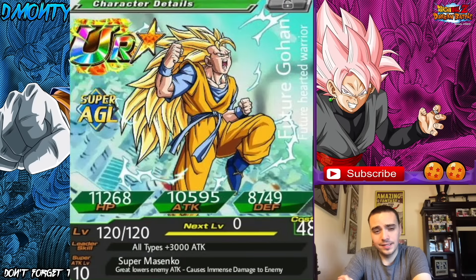Last but not least, this card was sent in by Izaya. This is Future Gohan Super Saiyan 3 — Future Hearted Warrior. At first I thought it was Goku, then I found out it was Gohan. Very good job, I didn't catch it at first but now that I see it, that's cool. Leader skill: all types attack plus 3,000 — very nice, not overly broken. Super attack is Super Misenko, greatly lowers enemy attack and causes immense damage to enemy. He is Agility type, has high attack, 48 cost. Really like what you did there. Thank you for sending this in, Izaya.